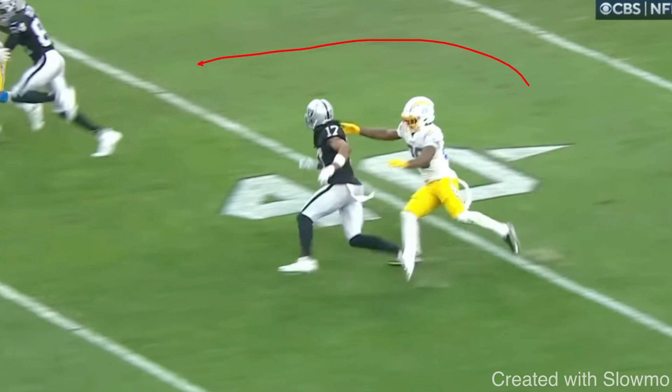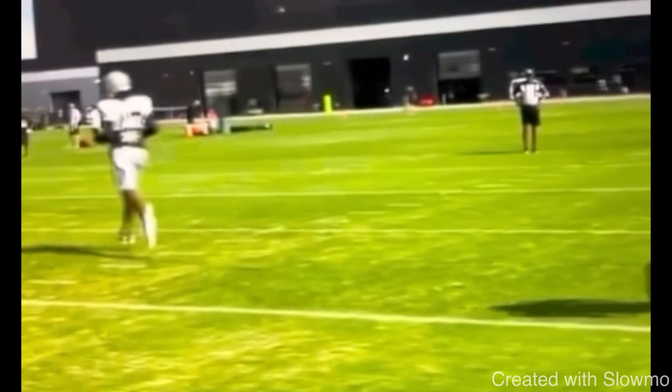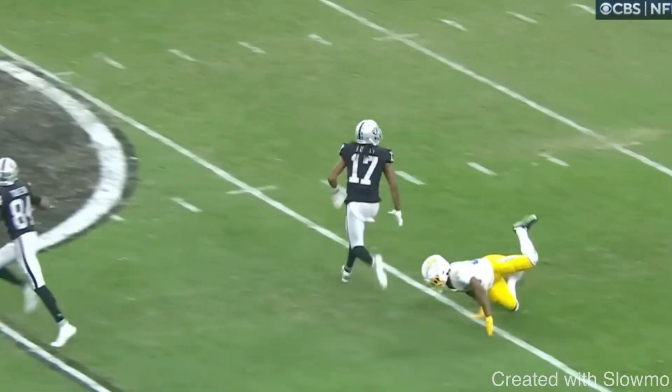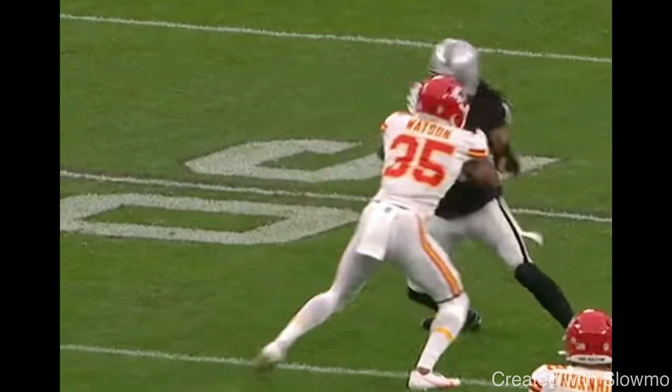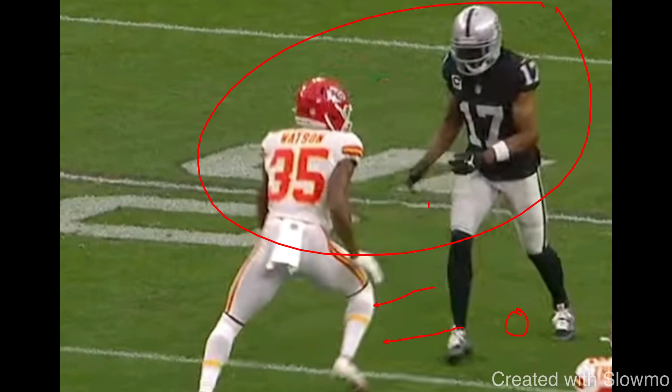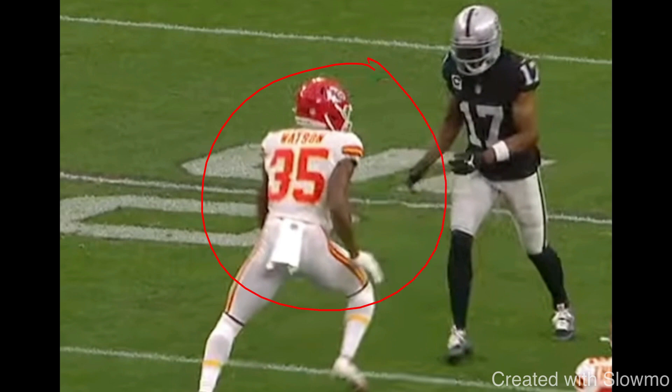All the great receivers have a very high route running IQ and can get separation against any leverage — comfortable taking any release versus any type of coverage. This next example from Adams: he's notoriously known for that hesitation skip release where he hezzies off the line, gives a move, and then goes. A lot of DBs try to get real physical off the line to disrupt that kind of hezzy move, and this is a great example of him doing that move without getting completely jammed off the line.